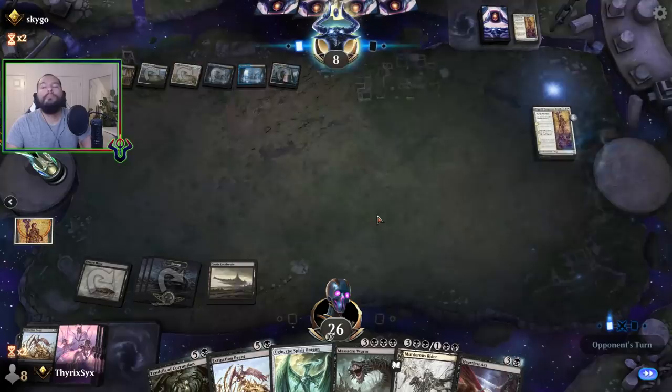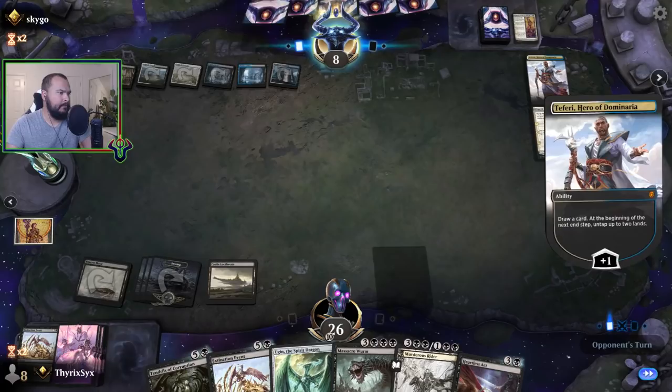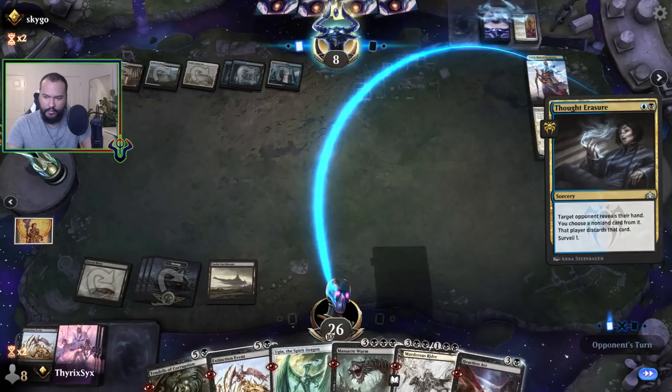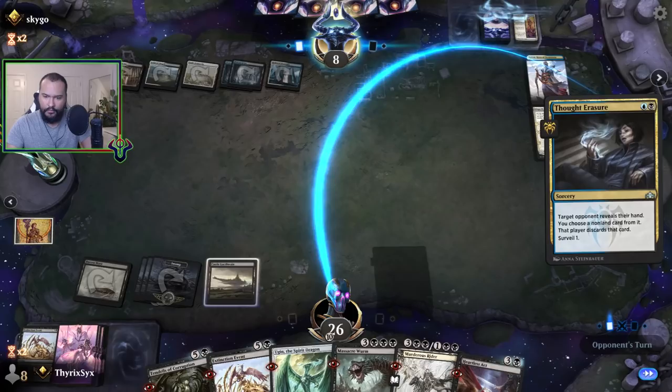My opponent is now at a one on my scale. Let's slow things down. They're at zero now. They take my Massacre Worm — they're at a negative five. The correct decision here is taking Murder Strider, right?